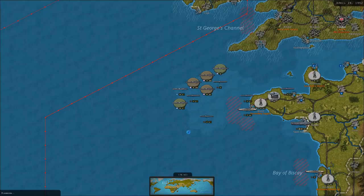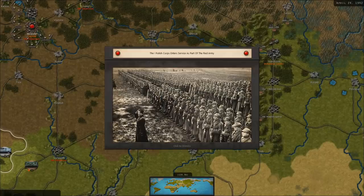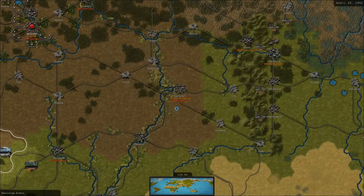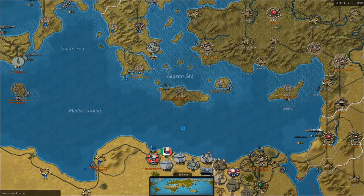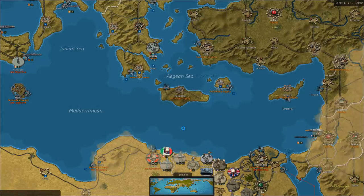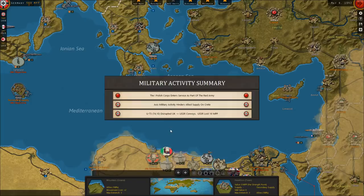If only I had not wasted my Air Force attacking the British Navy. I'm hoping the turn is about done and we can get into our movements soon. The British have moved some troops into India — looks like special forces units. The 1st Polish Corps enters service as part of the Red Army near Kuybyshev. We're continuing to hinder supplies on Crete, and one submarine unit is on the Soviet Lend-Lease supply line from England.